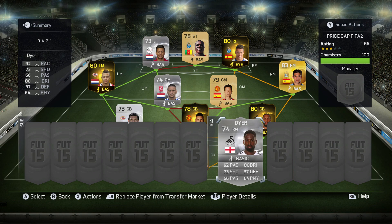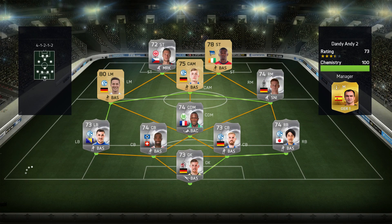Let's get straight into the game and hopefully get a win. We're going into the game now. This guy's got a Bundesliga team with the likes of Draxler and Mayer, Salomon Kalou, and some very nice silvers. So let's get into it — we need to win this.